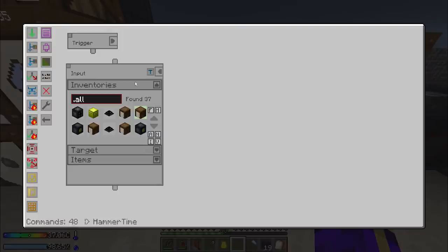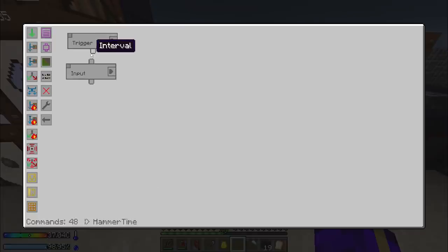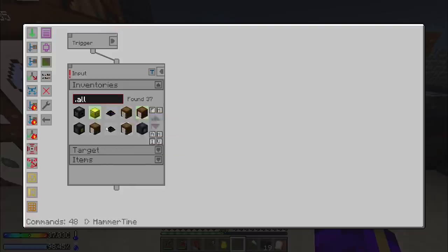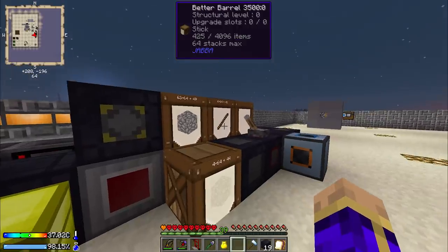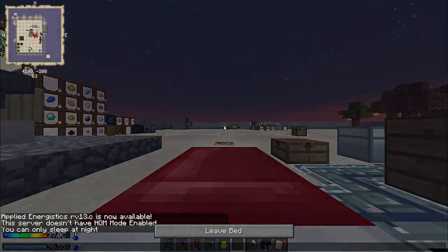The best way to manage the other bit will probably actually be with the gold chest. We're going to input from those two spots, and also from 211, -194, which is our sticks. I'm going to sleep through the night real quick. The reason I need sticks is of course to make the hammers.